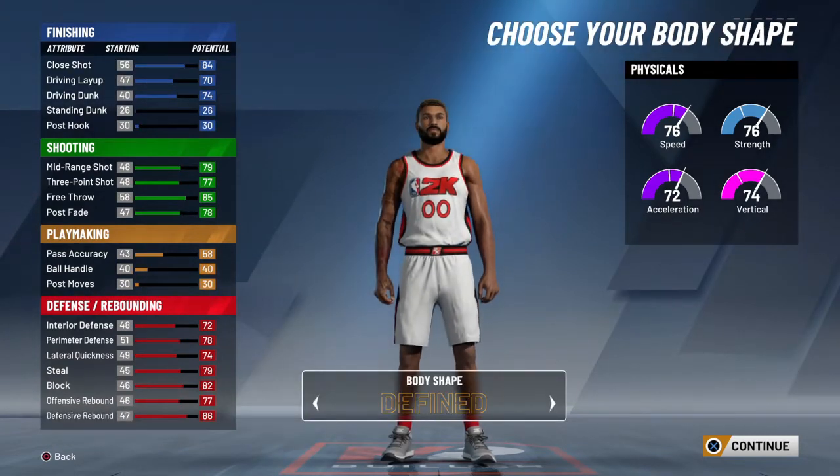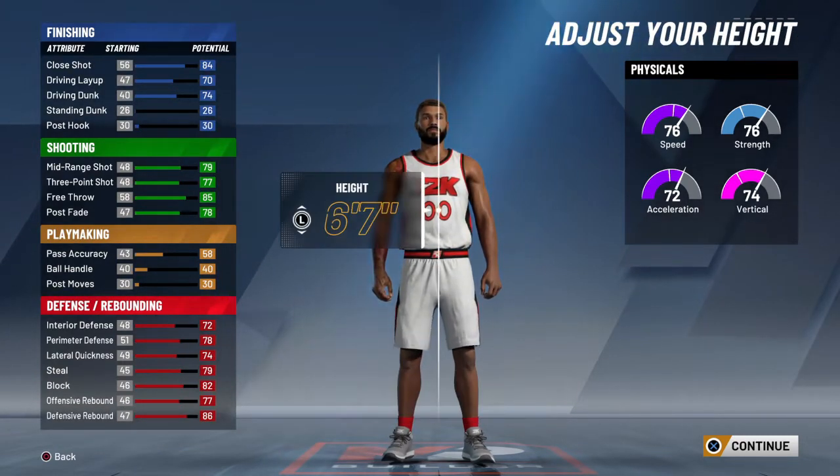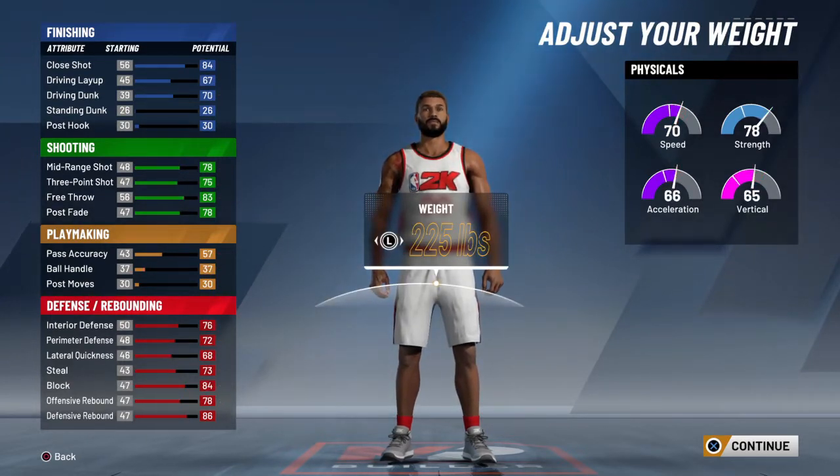When it comes to body shape, you can pick whatever you want, it does not matter. When it comes to height, we're going to go 6'9". I know it does take your stats down, but it is worth it, especially if you're going to end up playing power forward when you're playing rec.